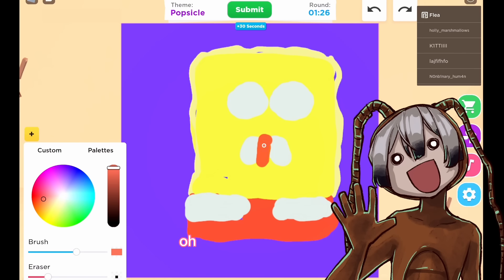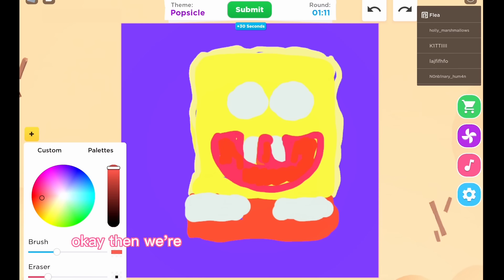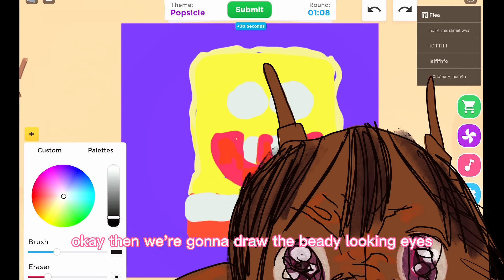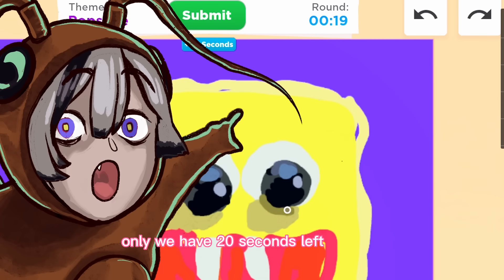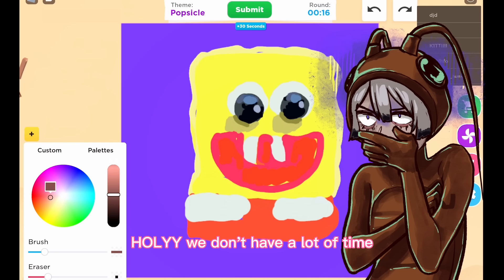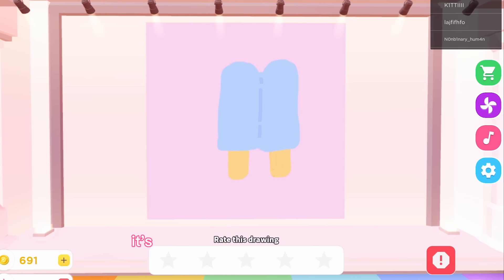This is orange — there we go, that's kind of pink but whatever. We're gonna draw the beady looking eyes and then go in with dark blue to shade the beady eyes. We have 20 seconds left — we don't have a lot of time! The stick — okay!